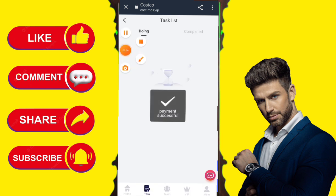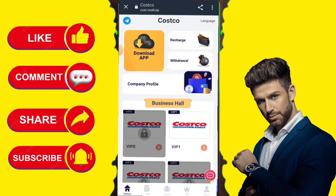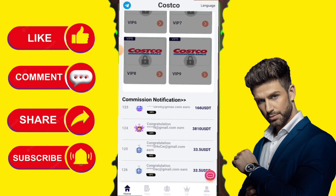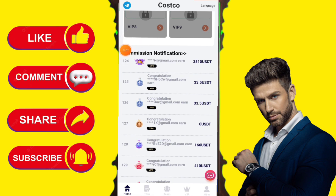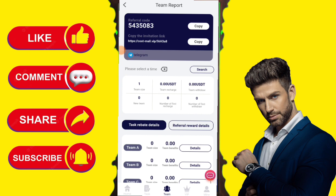Now, how to get income: just click on the task section and you will see icons for free mission pack, VIP zero mission, VIP 1, VIP 2, VIP 3, VIP 4, VIP 5, and VIP 6. I will show you how you will get balance and earnings per day. Just click on VIP mission zero.